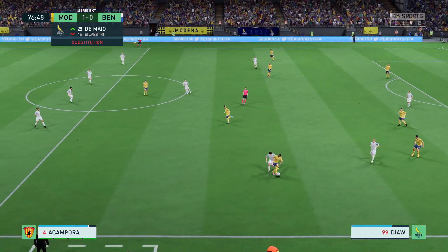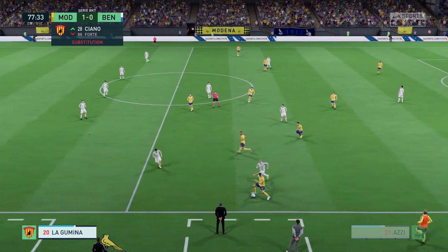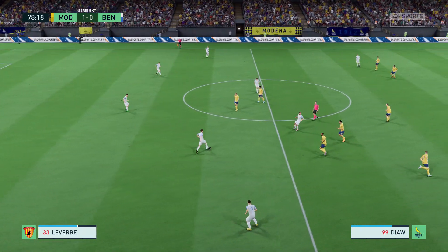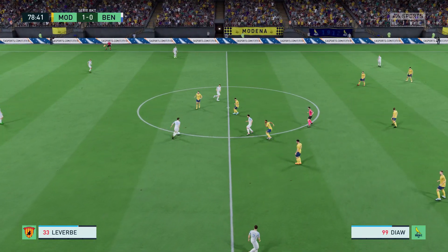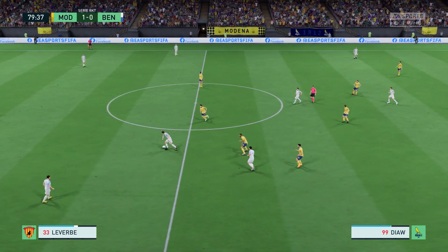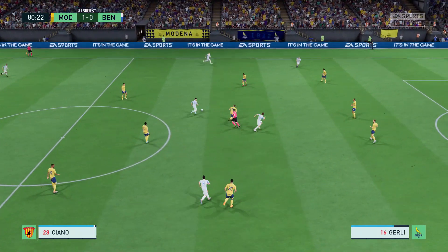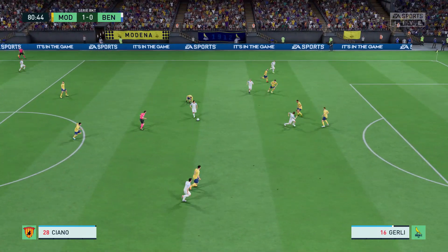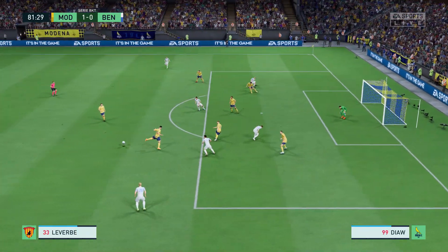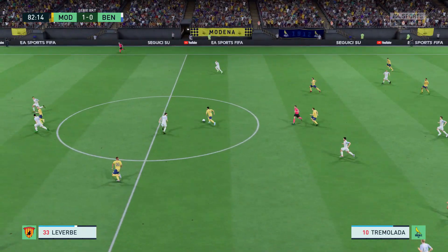Gili-Jau already closing him down here. Tremendous intuition to win it back. Gili-Jau with the ball. They're certainly allowing their opponents to come onto them. Good play — and a very good challenge. Racing forward, trying to catch them out.